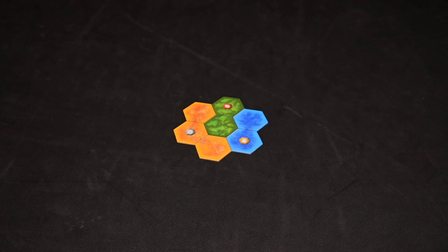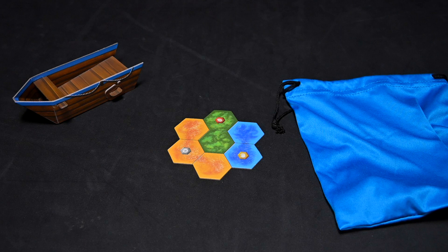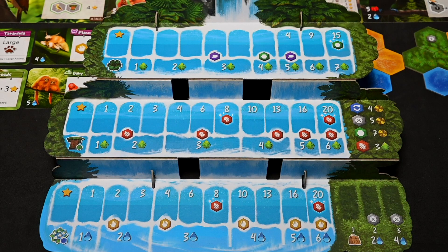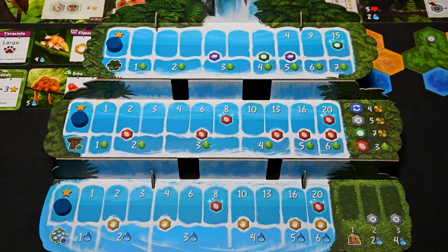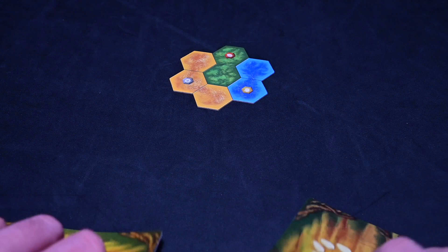Finally, we'll move on to the player setup. Each player will need a bit of space to build their jungle and will place their starting tile in front of them. Each player will also take a matching bag, boat, and four colored markers, as well as a player aid. The markers will go on the waterfall track: one for the tiles, one for the trees, one for the aquatic flowers, and one on the storage track.